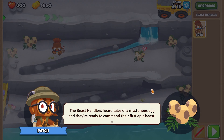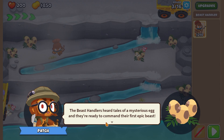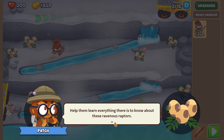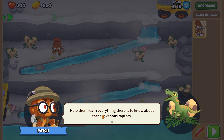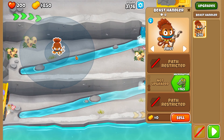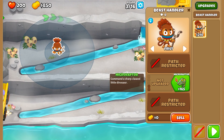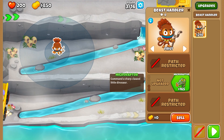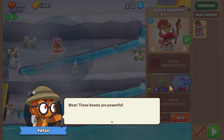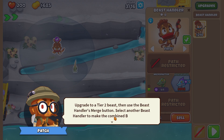So this first quest - I forget the name, it was something Earth - says: 'The Beast Handler has heard tales of mysterious eggs and they're ready to command their first epic beast. Help them learn everything there is to know about these ravenous raptors.' The Beast Handler has two ranges, and the first path is called the Micro Raptor - command a sharp-clawed little dinosaur.